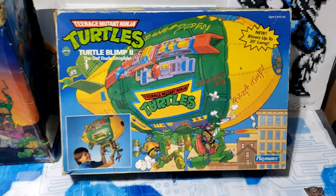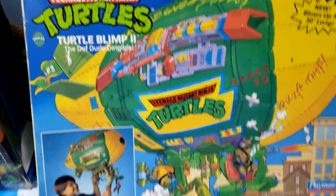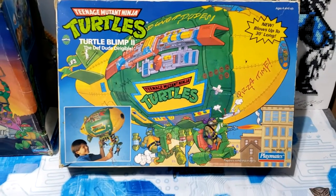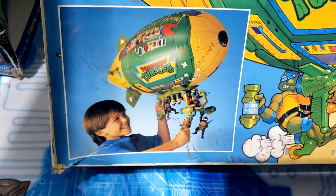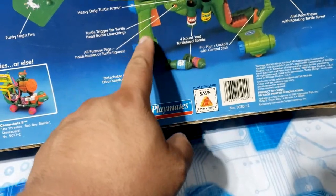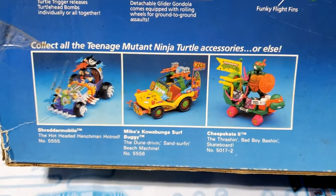Here we have another one of my favorite-looking boxes, the TMNT Blimp 2 — not the first one, the second one. The first one, I believe the balloon was brown. This is the second edition, the one my brother got for his birthday, so this one has more sentimental value for me. Really cool artwork. The concept was pretty cool, but it was kind of hard to play with. Check out all those play features — you hit this switch and all the missiles would drop down. There were locations all over the place where figures can hang off.